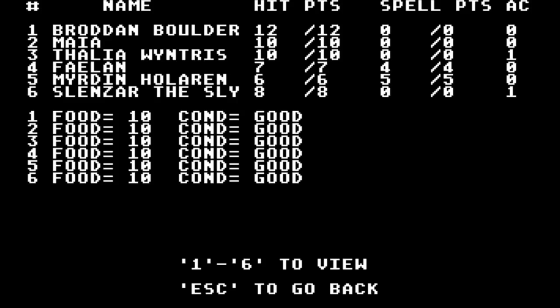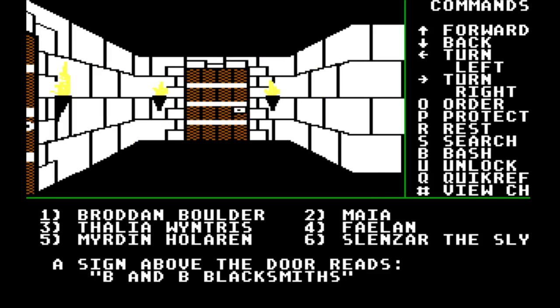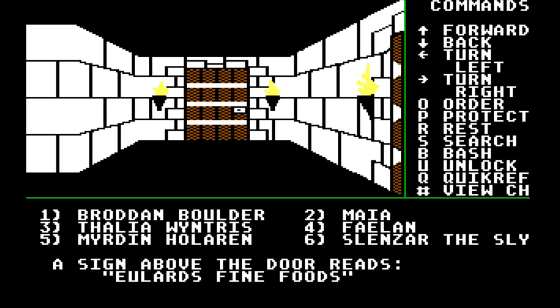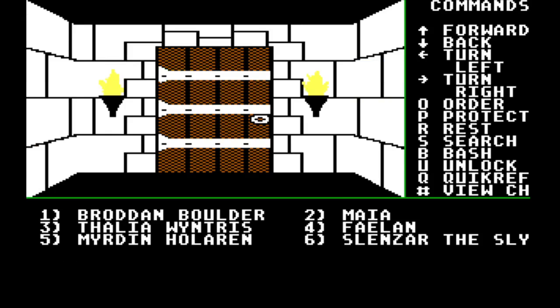Hello and welcome back to Might and Magic 1. So we have left the inn. If we just go forward — a sign above the door reads B&B Blacksmiths, and another sign above the door reads The Inn of Sorpiga. Oh, so we are still in the inn area. And there's fine foods. Oh, this is a very strange sound. So this is the inn.